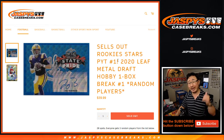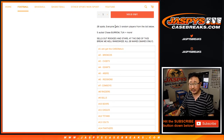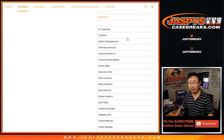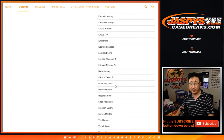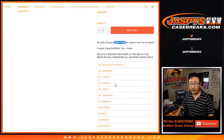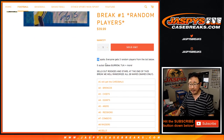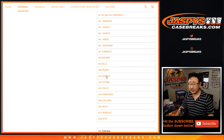Pick your team — number one will be in a separate video. So here's what we're going to do: we sold 28 spots, everyone's going to get three players. We're going to do a random player break first — there are all the players, the most recent draft class. And then at the end of the break, we'll re-randomize the 28 names, the original 28 names, and the top 18 will get spots in Rookies and Stars Football.